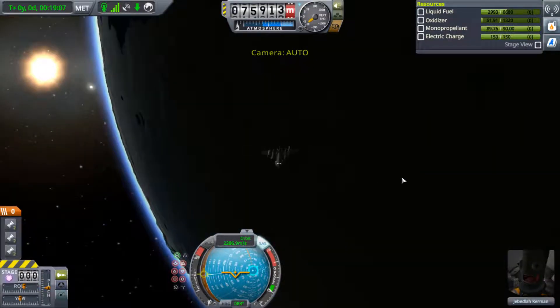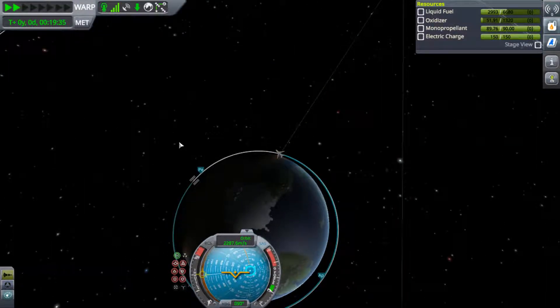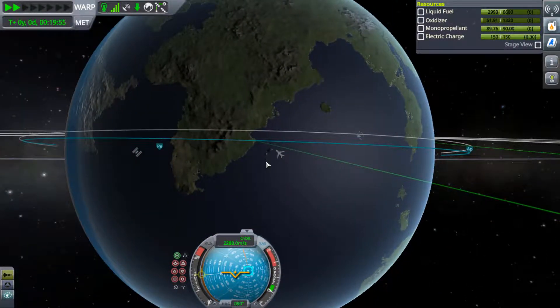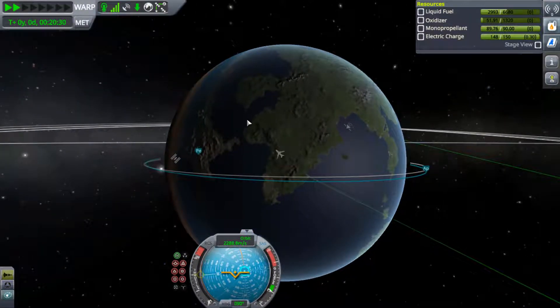Now you can see the apoapsis and periapsis height. We are in a low orbit around Kerbin in our SSTO. The interesting part is we want to land this thing on the KSC runway. The runway is over here, as you can see, where the green part is, on this Africa-type looking continent.